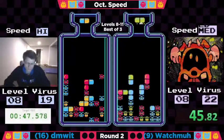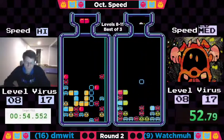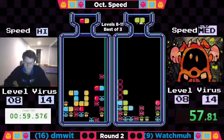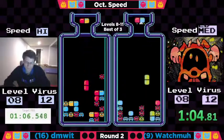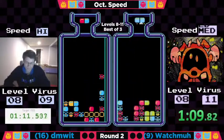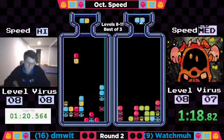Watchma finally gets that horizontal on that yellow that he had set up some time ago. I thought he might have been abandoning it when he started going vertical on a blue virus earlier, but apparently he was just keeping that tucked in his back pocket. Both players crossing the minute mark. Watchma's playing solely on the bottom, and Dimwit has a little bit of chuff up top he's got to take care of.